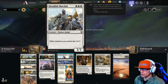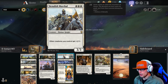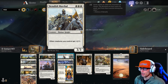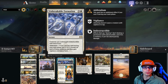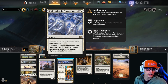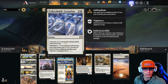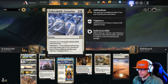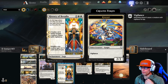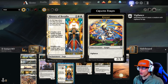Moving on to our three drops, we have four copies of Benalish Marshal - a staple of mono white - a 3/3 for three that gives other creatures you control +1/+1. Two copies of Unbreakable Formation, an instant that makes creatures you control gain indestructible until end of turn. It has Addendum: if you cast it during your main phase, put a +1/+1 counter on each of those creatures and they gain vigilance until end of turn.